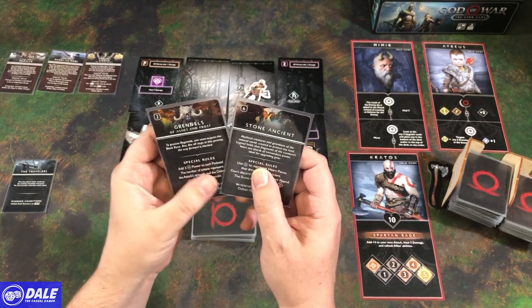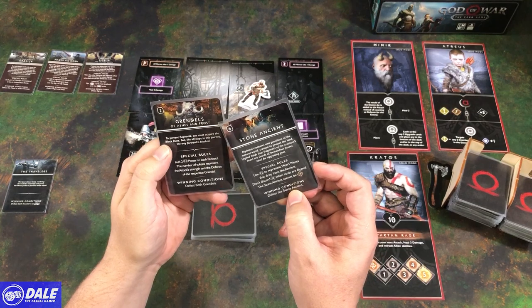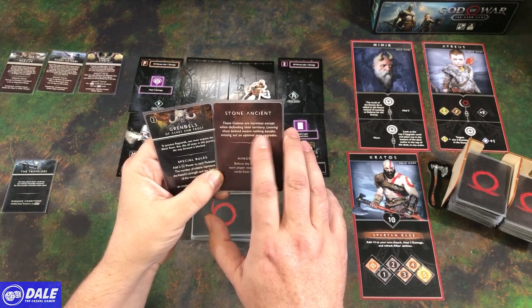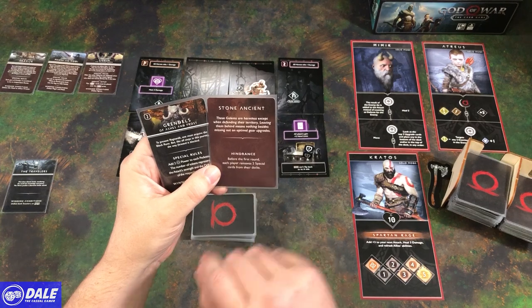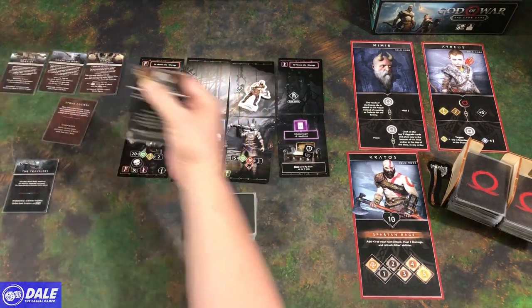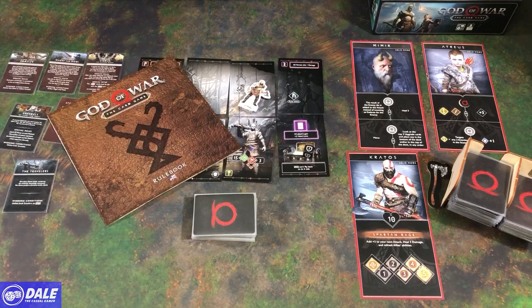We have to decide whether to go against the Grendels of Ashes and Frost or the Stone Ancient. Each has special rules. We'll go after the Grendels, which means we flip the Stone Ancient over. Its hindrance text: these golems are harmless except when defending their territory — leaving them behind means missing out on optimal gear upgrades. Our hindrance: before your first round, each player removes two special cards from their decks. That is the basics of how to play God of War, the card game. Hope you enjoyed this playthrough — please like and subscribe. Thanks for watching.